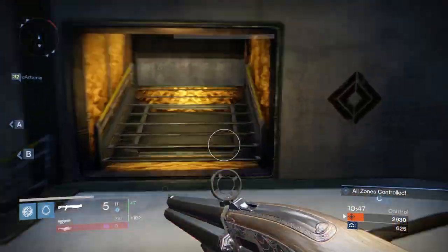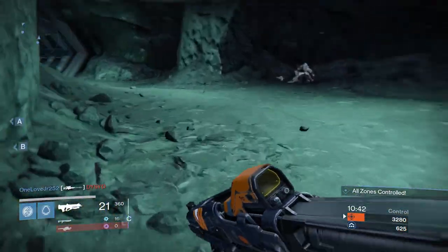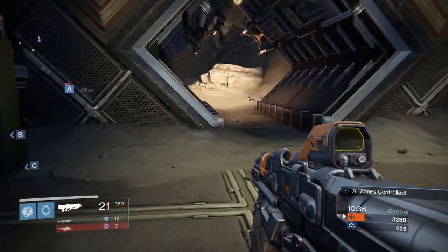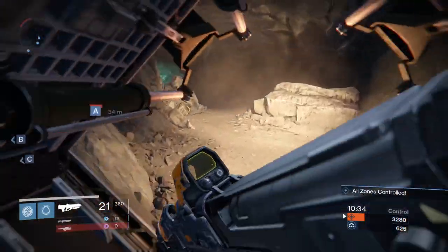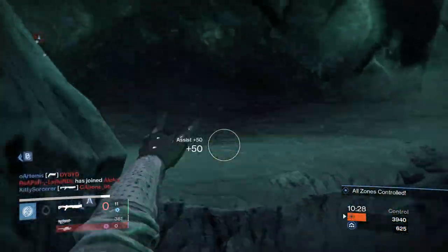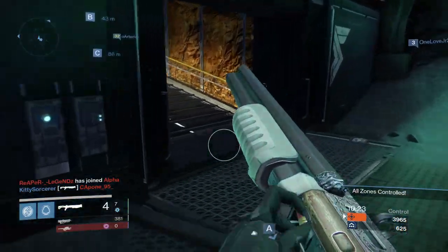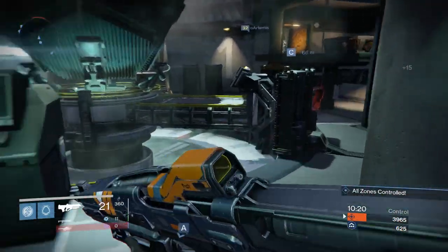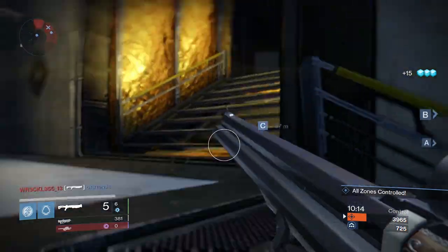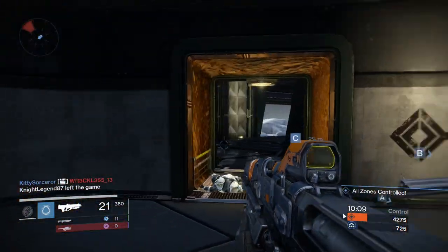The Fourth Horseman is one of those weapons I personally find just incredibly fun to use. It looks super cool, it has a really cool sound — the boom boom boom boom. One thing I will say is that the changes to ammo, having less special ammo around and less ammo dropping in each brick, was kind of like a ninja nerf to the Fourth Horseman. A ninja nerf is when the weapon didn't get directly nerfed but something in the game changed that affected its performance negatively.